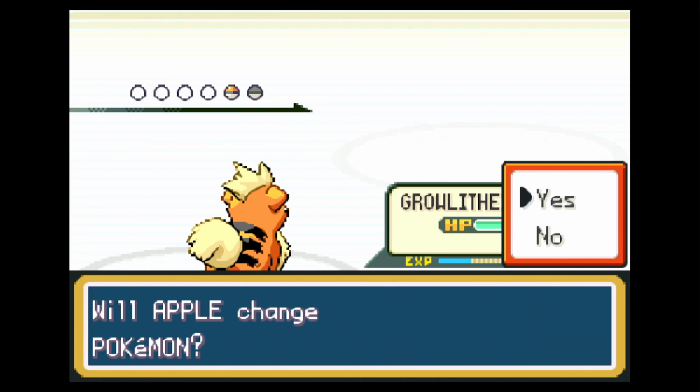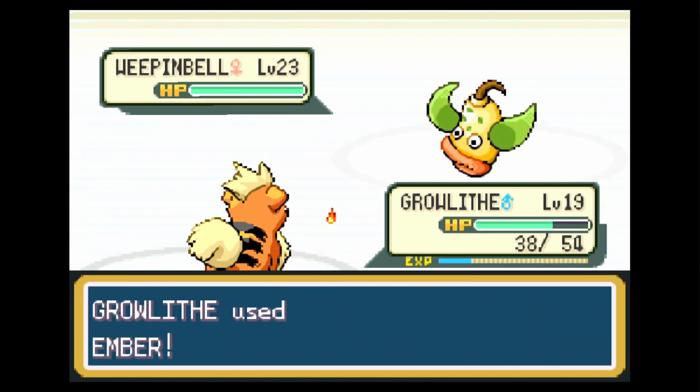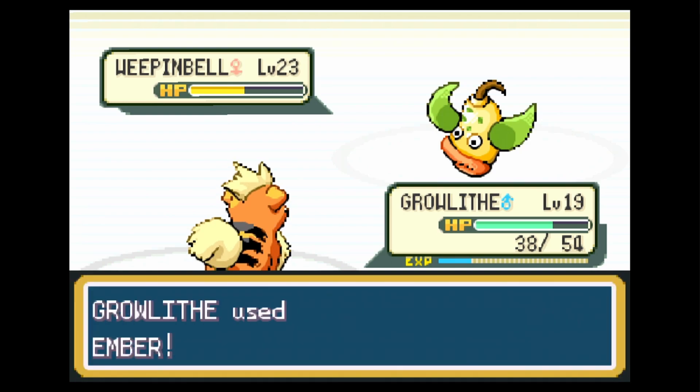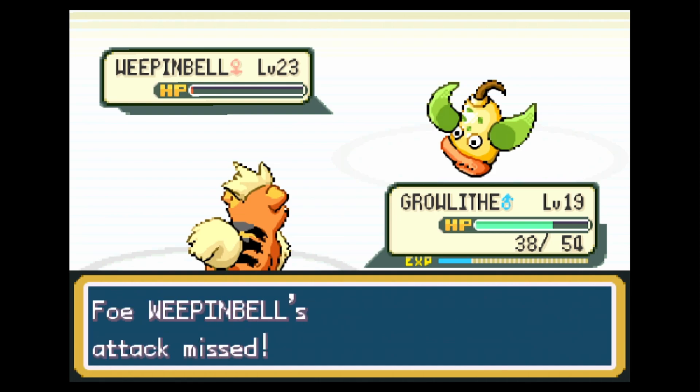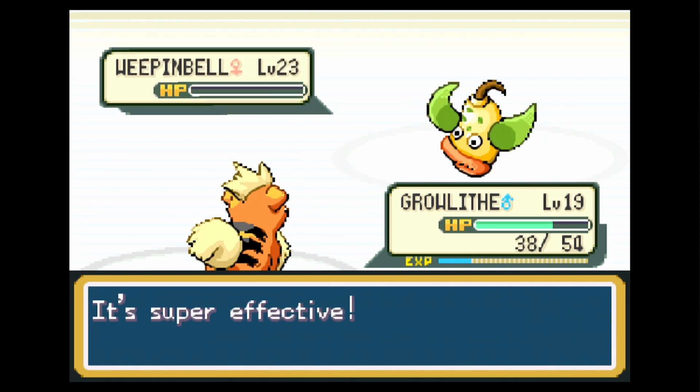We encounter a Weepinbell — the evolved form of Bellsprout. This is a grass-type gym, which is why I'm leading with Growlithe. And push comes to shove, we're going to switch to Rex, aka Nidoking, for the Peck ability. I legitimately don't think we'll get into trouble — this should be a pretty easy gym.